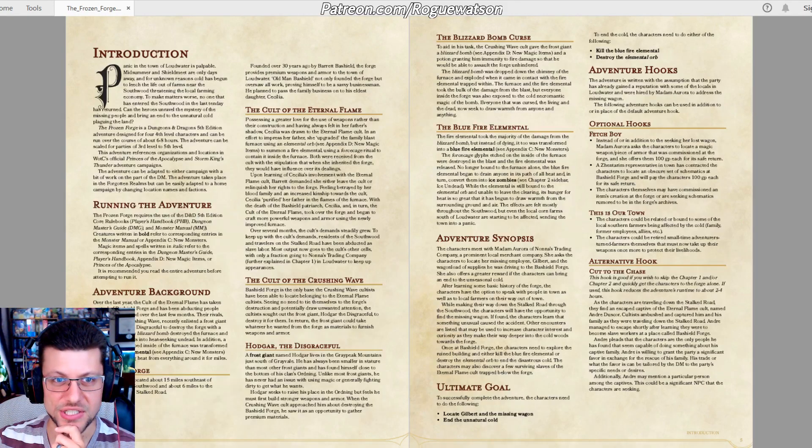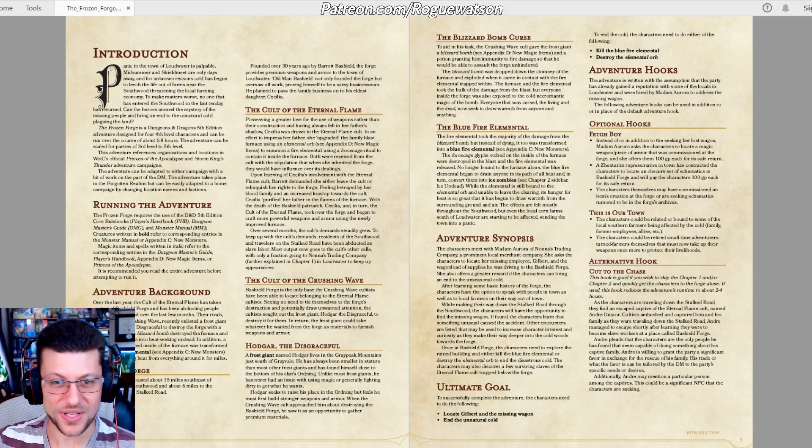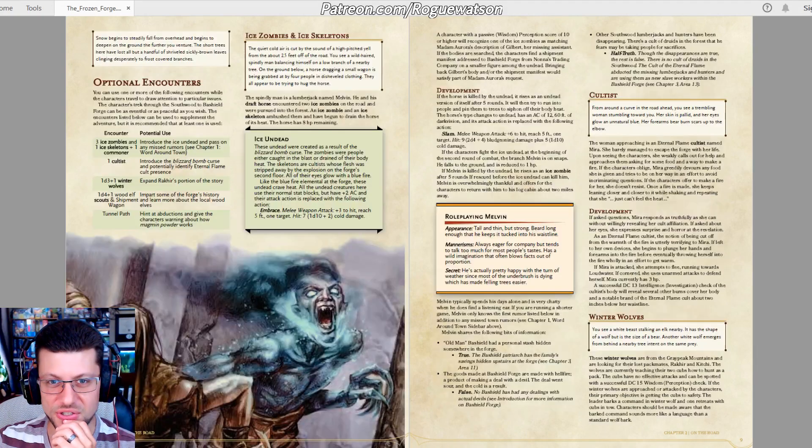Let's take a look at the Frozen Forge. First of all, excellent, excellent layout. I love layouts that look like a professional product from Wizards of the Coast 5th Edition — it's got the proper font, the proper formatting, it's obviously very well written and well edited. It has these really cool blowout sidebars that I haven't seen used quite like this before.